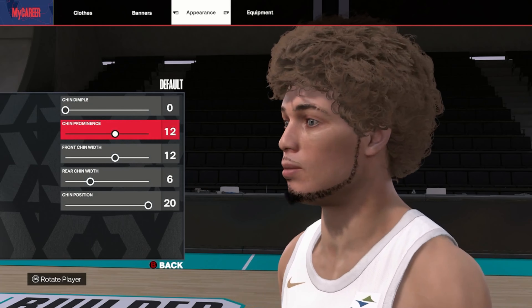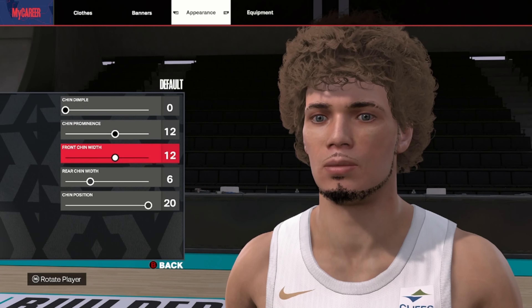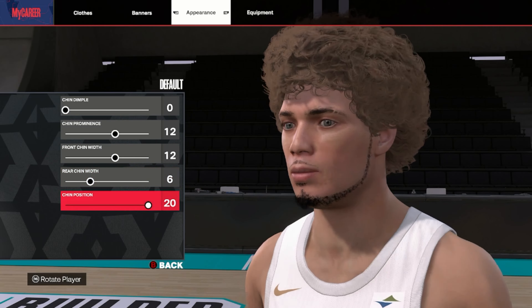Moving on down to the chin: I went with default chin — chin prominence 12, front chin width 12, rear chin 6, chin position 20.